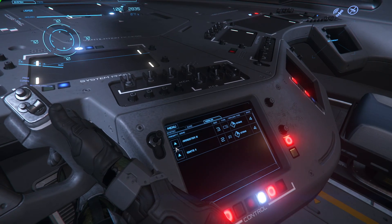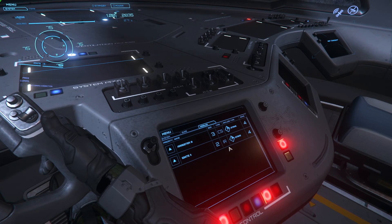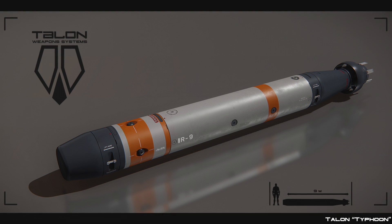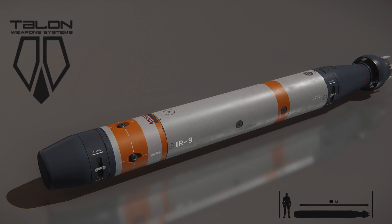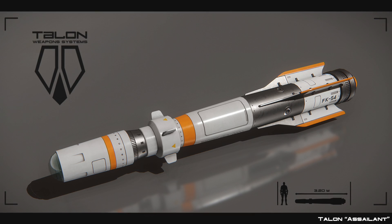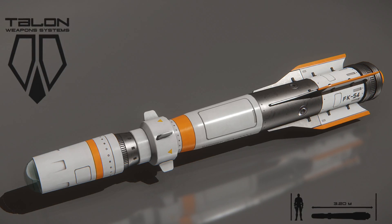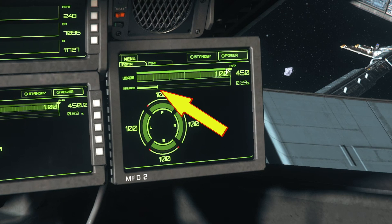The missile sub-category shows priority, name, size, and type of missile. The type refers to the guidance system — there are three: infrared, electromagnetic, and cross-section. Infrared (IR) missiles look for heat signatures, so ships using lots of energy weapons are easy lock-on targets. EM missiles search for electromagnetic emissions, so power management is key for evasion. Cross-section missiles take the longest to lock because they identify the ship's appearance for targeting, and they cannot be evaded through systems management.